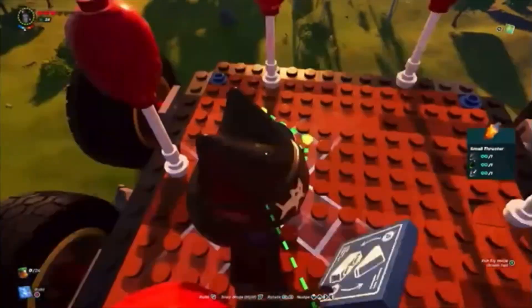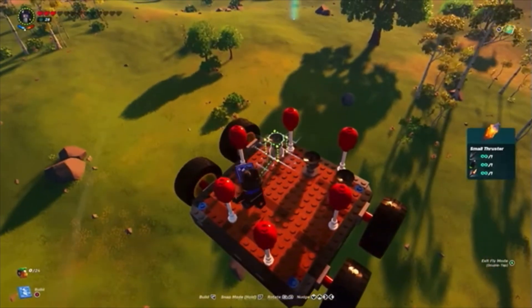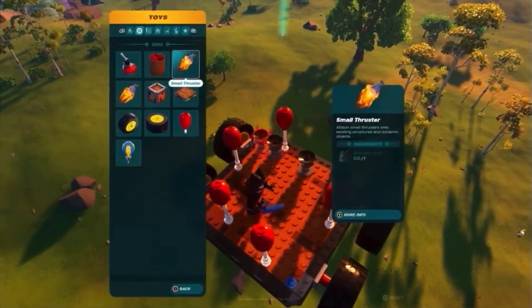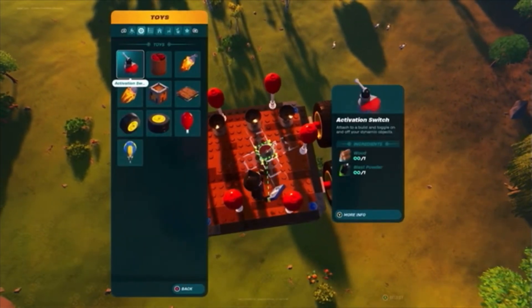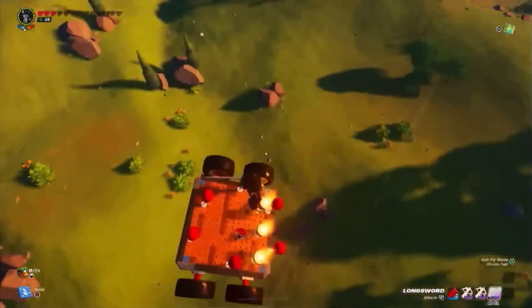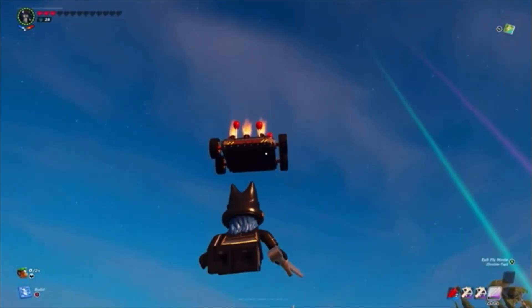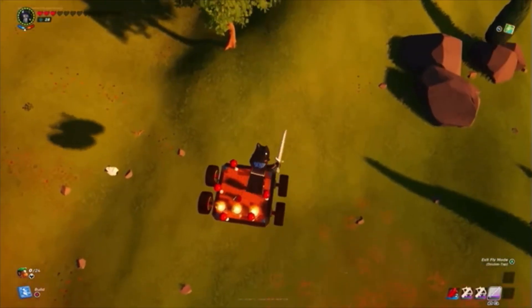And then you add a thruster. It's a little bit glitchy right now because I'm literally in the sky. Add three thrusters, large or small, and then put a thing called the activation switch and put it right near those. And boom, it'll just go. Those thrusters are pointing down, so it's going to take you back to the ground.